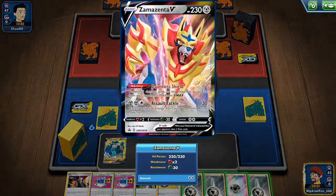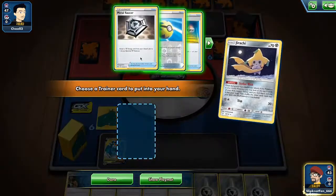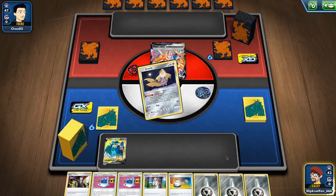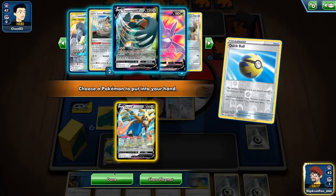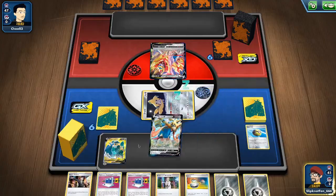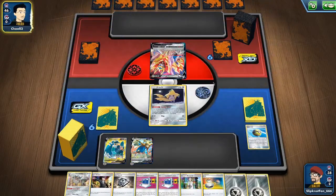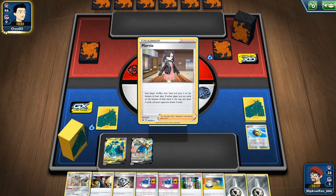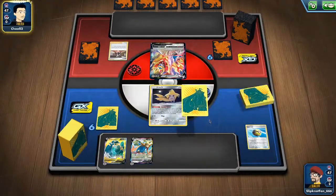Three Mulligans — let's see what we get. Jirachi, Metal Saucer. I feel like I need to Quick Ball more. This one is a better option — we got one energy and a Metal Saucer, so we have a knockout ready. Unless he gets some Metal Goggles on here. He uses Marnie — damn, all I need is a Metal Saucer, a Switch, and a Metal Energy.